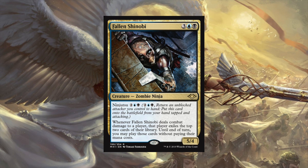Let's talk about the next tribe - ninja tribal, which you haven't heard much about until recently with Yuriko, the Tiger's Shadow. Modern Horizons is giving us more ninjas, and Yuriko's ability works really well with ninjutsu and getting unblocked creatures into play. Fallen Shinobi has a casting cost of three colorless, a blue, and a black, with ninjutsu for two colorless, a blue, and a black - one less mana. Whenever Fallen Shinobi deals combat damage to a player, that player exiles the top two cards of their library and you may play those cards without paying their mana cost.